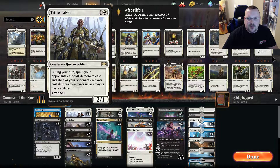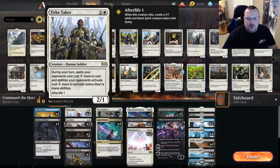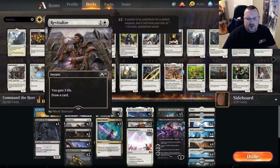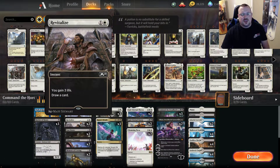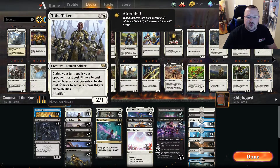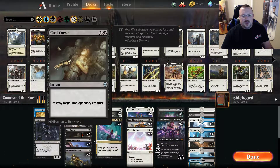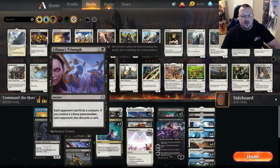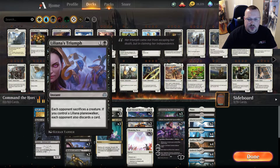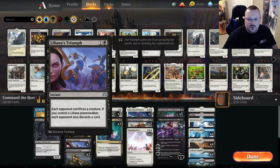Next is Tithe Taker — we just want something that replaces itself. It's pretty good in the two slot and also slows mono-red down a little bit. Then we have Revitalize — just a couple pieces of card draw and life gain, just in case we have to cast Command the Dread Horde without The Wanderer in play. Then we have Cast Down, Liliana's Triumph, and Moment of Craving — these three are just pieces of removal.